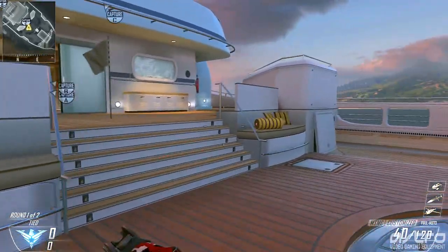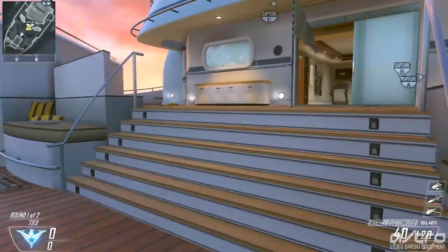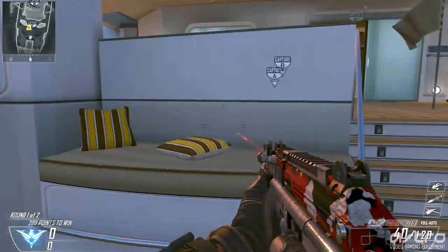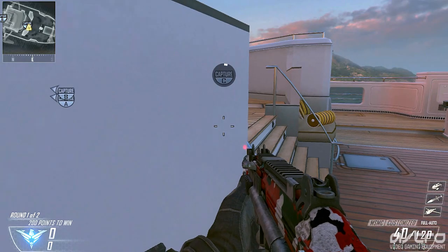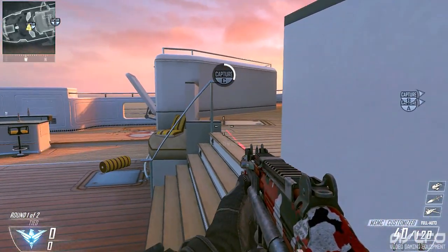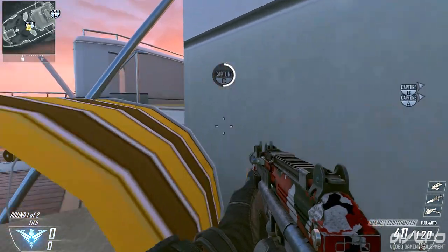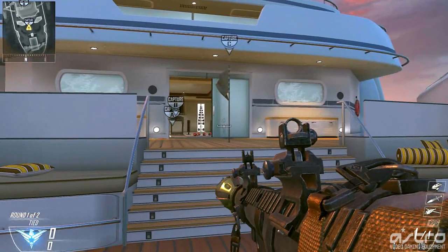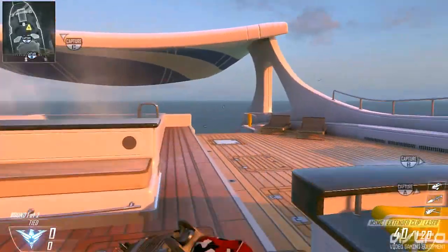Starting off here capturing C in domination — everybody likes to just stand at the flag like a noob. What you want to do is hop up on these chairs or little seats here, either on the left side or the right side. You can lay down if you want to stay away from enemies, or you can stand up and use this as a nice piece of cover. That's by far the best way to capture that flag.